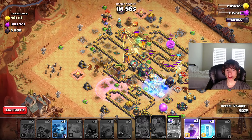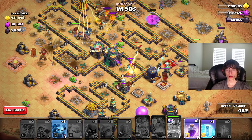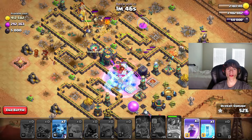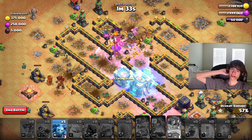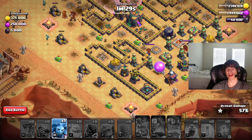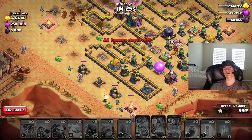Oh my goodness! I see a bunch of loot on the outsides. This is a clear indication to spawn in a few electro dragons. We'll put in the heroes — we need to grab that town hall. Come on, king, please break in! Everything's skipping the town hall, are you kidding me? We'll just pop in an e-drag. We gotta grab that town hall.